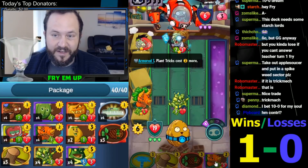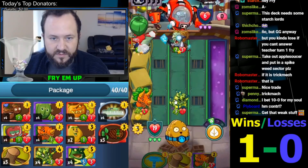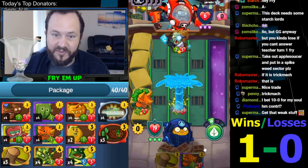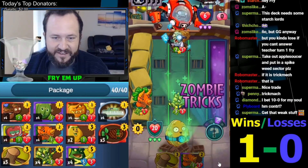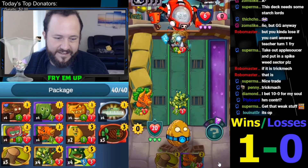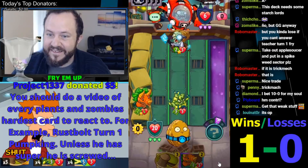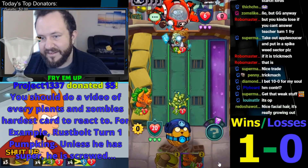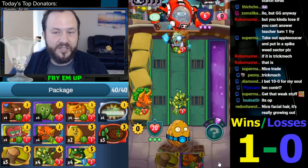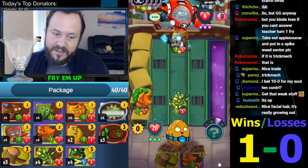I guess maybe you keep Forget-Me-Nuts for Trick Mac in case they play Teacher on one — good idea. ShamRocket's getting value, it's a trade actually, which is nice. That's a heal! This keeps a 3-1 on the field — that's about as good of a heal as we'll get. Our opponent is now down to 6, so they're just not going to have enough cards to deal with us now. What are each hero's favorable and unfavorable matchups? That could be an interesting idea. Let me write that down.